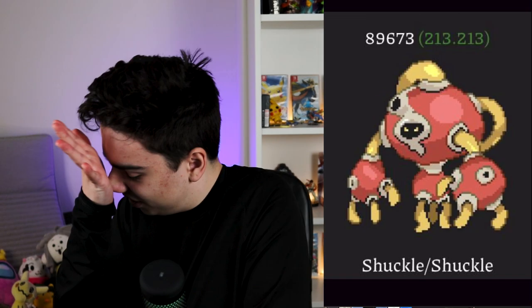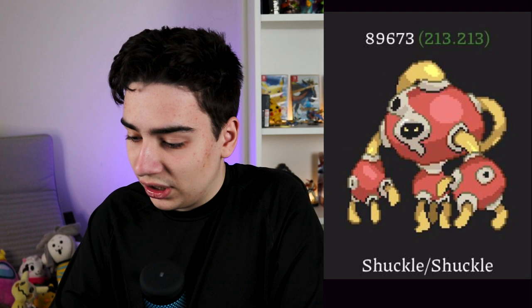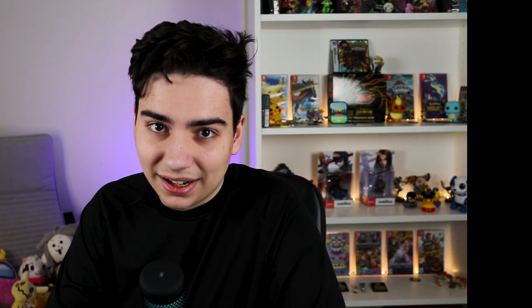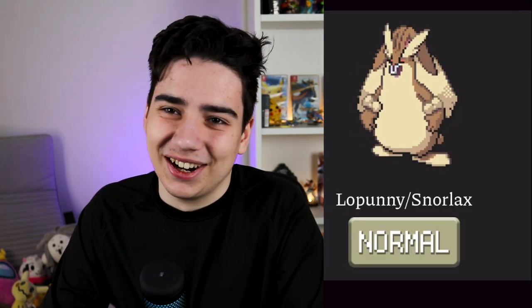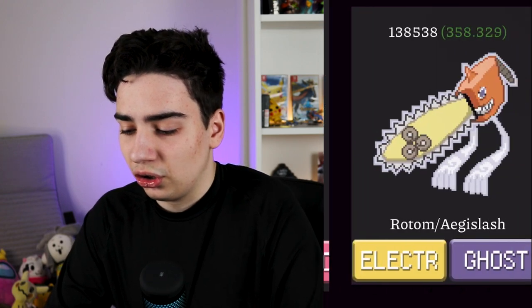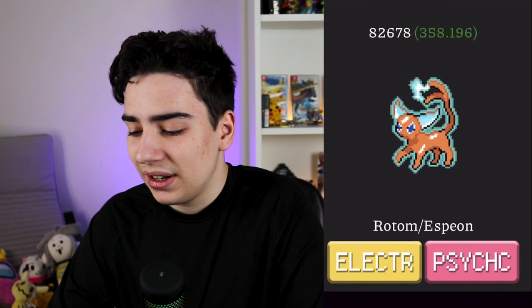Starting with Shuckle — I'm gonna call it Mega Shuckle. Honestly really tough-looking, really cool-looking. Shuckle is severely underused in Pokémon right now, give Shuckle an evolution! Next up, Palkia/Giratina — the more I look at it the cooler it gets. I'm taking away the big Chungus one. Rotom Espeon is such a simple design but it's so cute. Comparing it to Rotom Arcanine — the Arcanine one just design-wise looks cooler, even though it's nowhere near as cute.